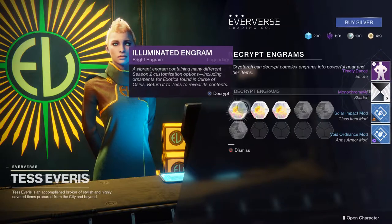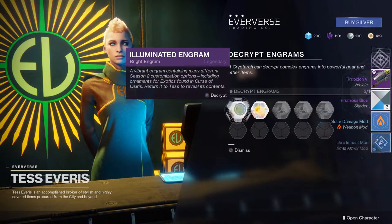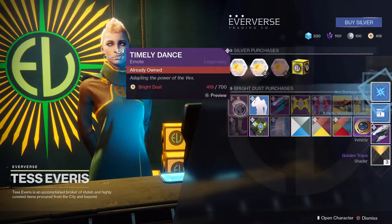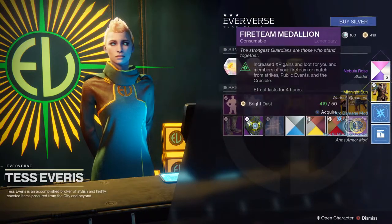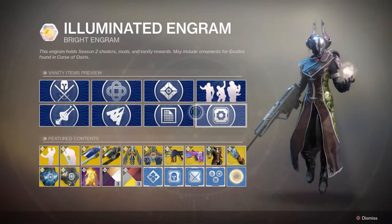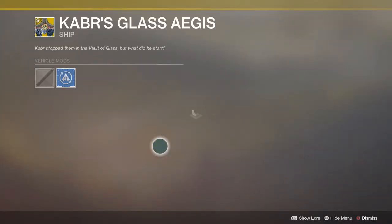We got the Timely Dance emote. We got a Sparrow which looks pretty nice, and another Sparrow. We also got an ornament for the chest piece — that's pretty smooth. Let's see what else we can get in these engrams, like if there are any cool weapon ornaments.